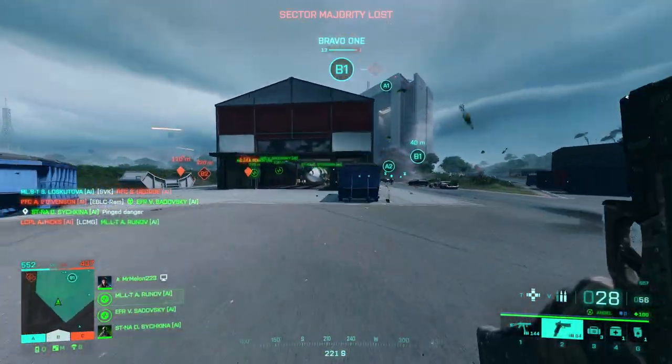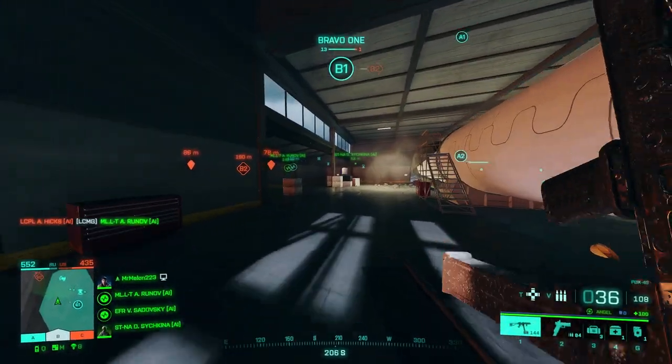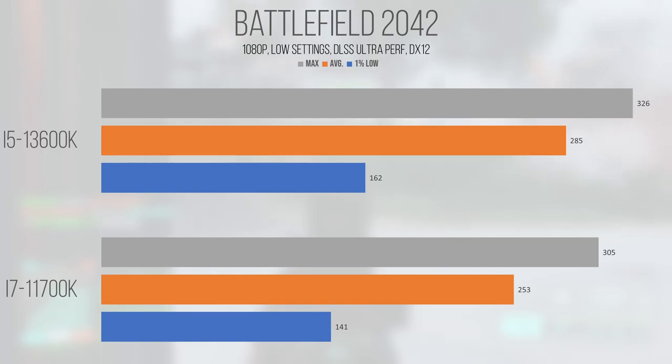Up next are two Frostbite engine games, but I'm going to kind of gloss over the second one because performance was almost identical thanks to engine framerate limits. However, Battlefield 2042 showed some scaling at all the measured data points, improving by roughly 13% on average when moving from the 11700K to the 13600K. The average on the i5 was 285 and the 1% low came in at 162fps, both of which are high refresh rate capable. It seems as if this chip is able to power through the game despite the notoriously heavy CPU load. The 13600K is just an outright stronger choice when it comes to this Battlefield game.